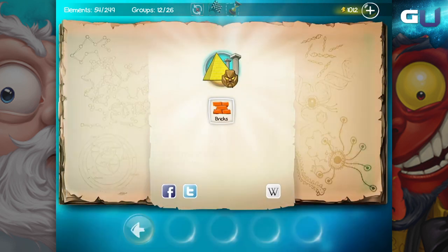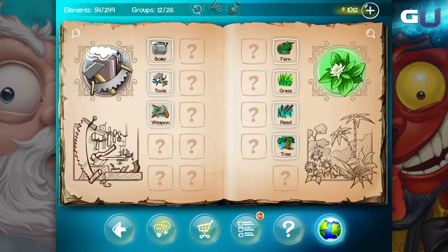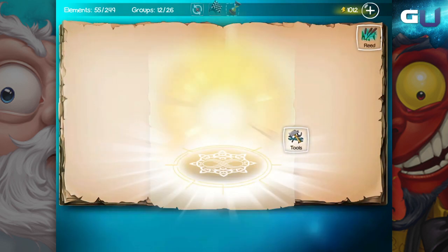In Doodle God, to create bricks, combine fire and clay. To create paper, combine tools and reed.